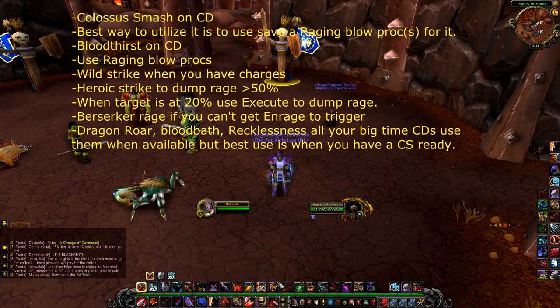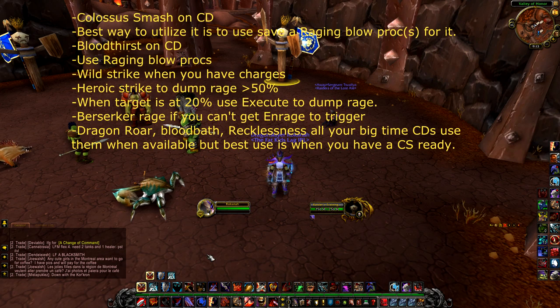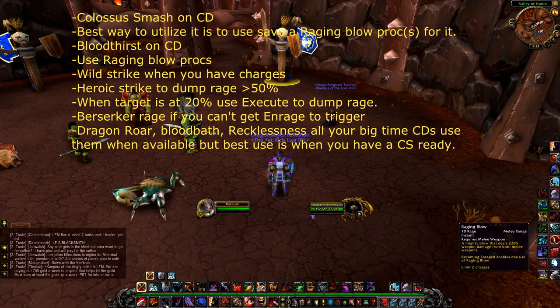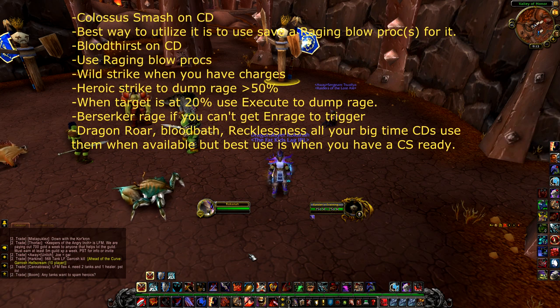To maximize Colossus Smash, have a Raging Blow proc ready to use when it comes up. If you're not getting a proc and Colossus Smash is up, use Berserker Rage, pop Colossus Smash, and dump all your cooldowns into that window. Once Colossus Smash is down, go back to your regular rotation using abilities off cooldown.